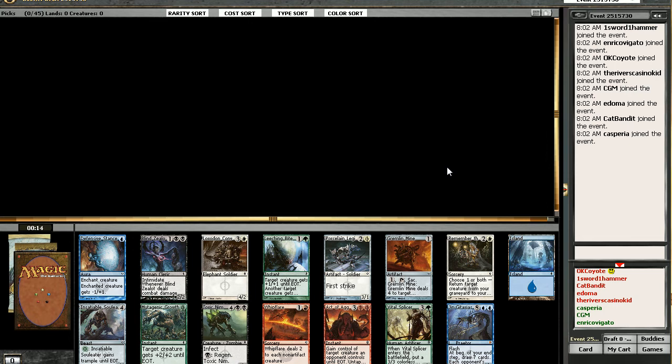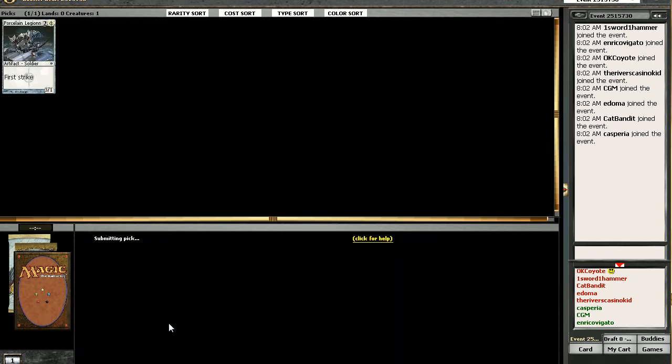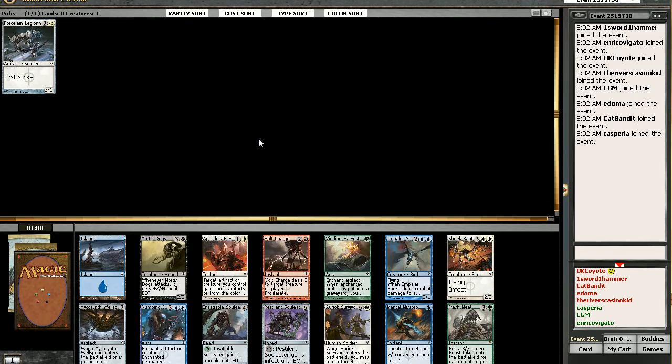Because that's my favorite card in this set. There's a Whip Flare — yeah, I think that's the pick. We've got a Remember the Fallen in here. Kremlin Mine I like. Mutagenic Growth is good in any deck, but we'll probably get another chance to find one. Porcelain Legionnaire is also good in any deck — it doesn't seem to pitch a different color. That's a very easy first pick.